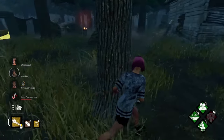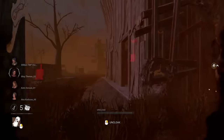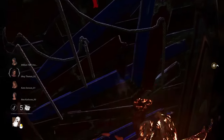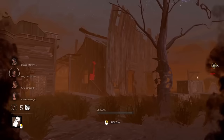Pretty much everyone in the Dead by Daylight community is aware of the fact that nowadays the Shack on the Dead Dog Saloon map features a breakable wall in between the two lockers. This is the only Shack in the game that does this, which makes this structure very unique compared to the other ones of its kind.